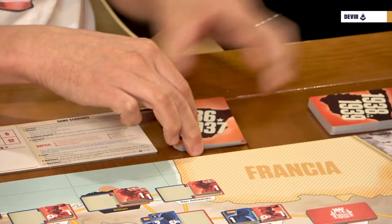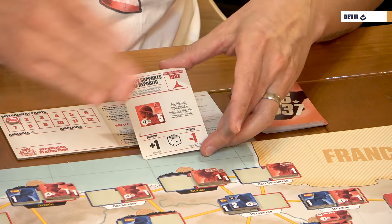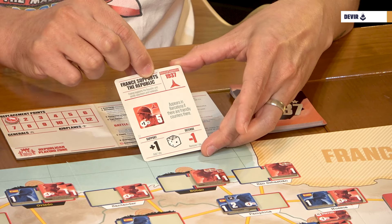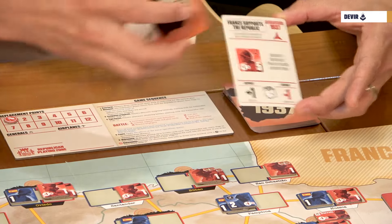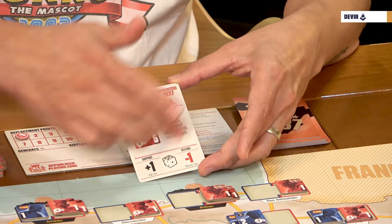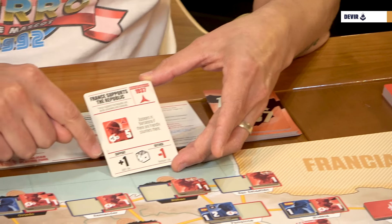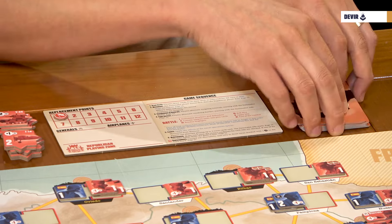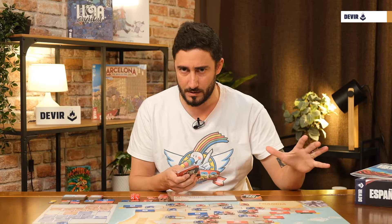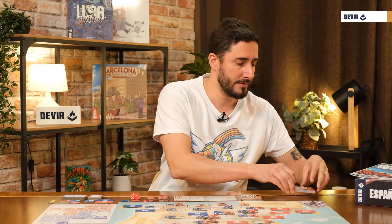Each player has two decks of cards — red for the republicans and blue for the nationalists. The cards are divided by year: one deck for 1936-37 and one for 1938-39. Cards can be used in the event phase or in combat as support. Each card shows the name and explanation of the event, the date, and whether it is a historical supposition. The bottom shows the effect if used during the battle phase. Cards are numbered for ordering, and some have an E for a variant or an A for the Armada expansion — if you're not playing with those, you won't use those cards.